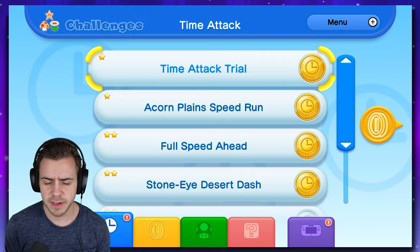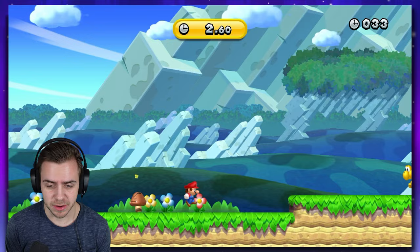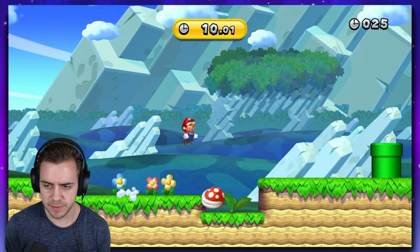Alright, here's the first challenge - Time Attack Trial. I gotta get 21 seconds or less to get the gold medal and we're just starting. It's a speed run so you don't have time to think, you don't have time to make decisions. You just have time to die, and this might be harder than I thought.